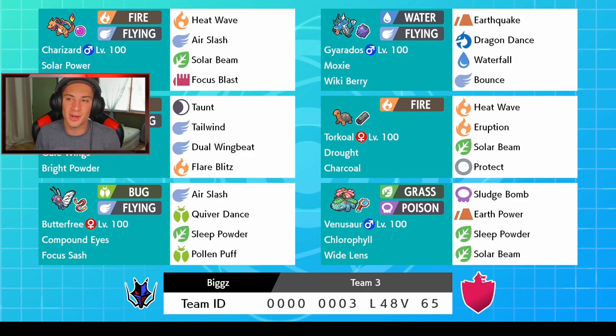We also got Moxie Gyarados — this thing's an absolute beast with Earthquake, Dragon Dance, Waterfall, and Bounce. Awesome moveset with that Moxie and Wiki Berry. We got Talonflame with Gale Wings — I've been loving Gale Wings Talonflame. It gets first-turn priority when HP is full, is a great Tailwind Pokemon, and hits like a truck. It has Bright Powder too, so accuracy against it will be lower. Moveset is Taunt, Tailwind, Dual Wingbeat, and Flare Blitz.